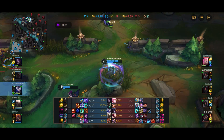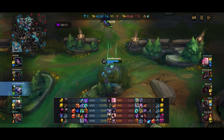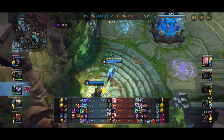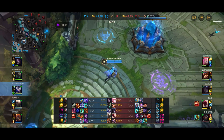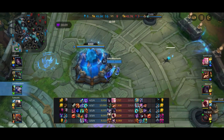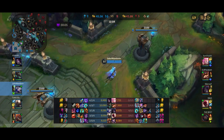With that, our job is done. The enemy team is beginning to respawn and there's not a lot we can do anymore. I'm going to recall and pick up the Imperial Mandate at last. Imperial Mandate, as I mentioned, is the most important item for Ash support — a little bit late on it this match because we went for the tear and Redemption in between, but we still got there eventually.